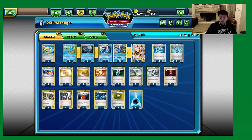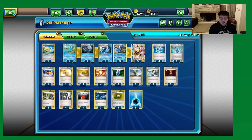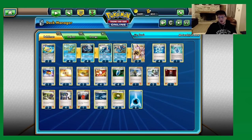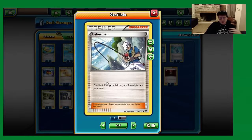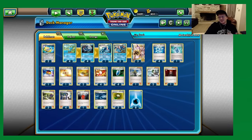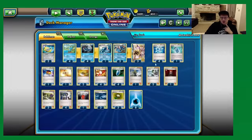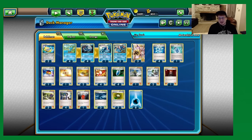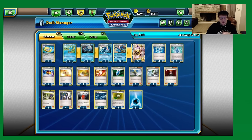Trainer's Mail and VS Seeker are huge consistency cards. We play a few one-ofs: Delinquent, Lysander, and Zerosic. Fisherman is often a key play — it's a massive tempo swing. If we can get four energy to hand, we can go for double Greninja Break, XY Greninja, and attack all in one turn. We need VS Seekers to Fisherman on turns where we haven't been Hex Maniaced. I like the higher count of two Fisherman because it's too painful to prize this card.